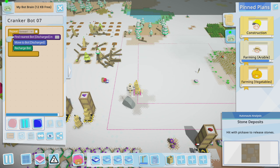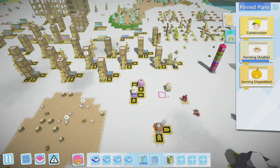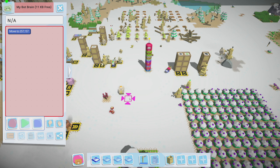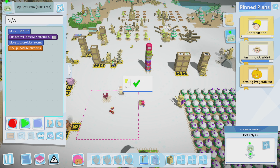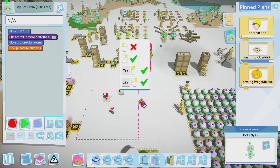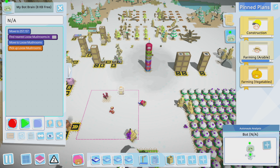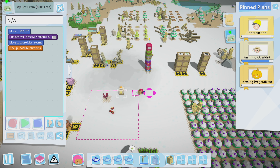On top of that, it says parentheses blank, so that leads me to believe this is meant to save a bot's programming in some way. I just don't know how to do it — there's no instructions with this thing, it didn't come with a manual. So let's grab a bot — cranker bots are kind of annoying to reprogram. Here you go, let's just do a test. You are gonna move and pick up a mushroom — that will be your programming. So if I — oh wait, oh there you go.